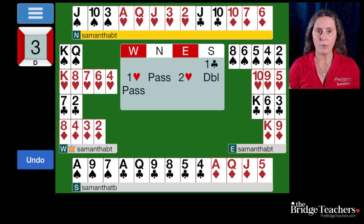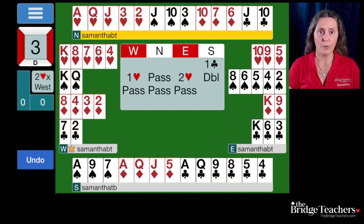When we double intending it as takeout — 'hey partner please bid another suit' — partner can convert our reopening double to penalty by passing. Now the auction is two hearts doubled, which is actually a great place for the partnership. The opponents are not going to take very many tricks. Partner is going to take at least three heart tricks. Together we'll take at least two club tricks, at least two diamond tricks, and one spade trick. Two hearts doubled is not going to do well, and at these colors where east-west are vulnerable and north-south are not, this is going to be a fantastic board for us — even though we're making three no trump.